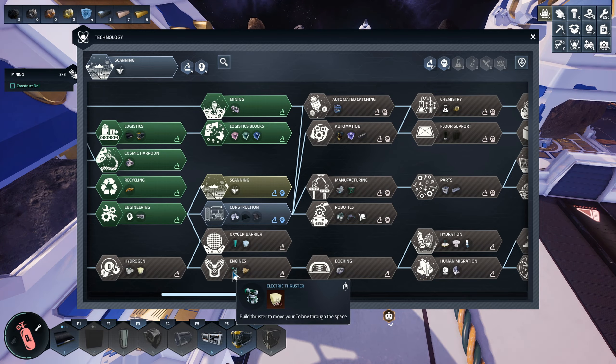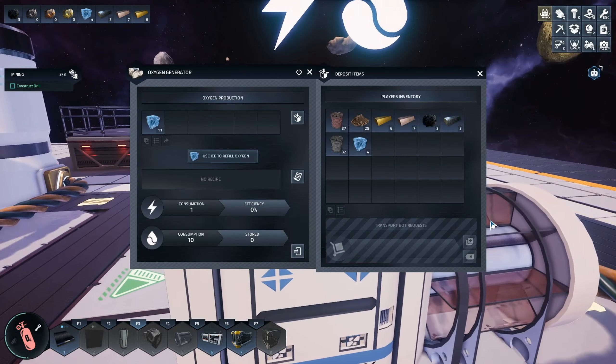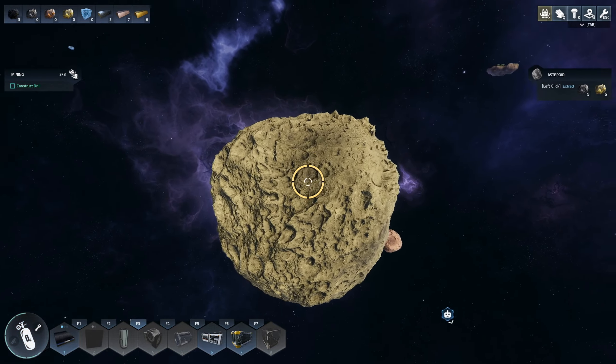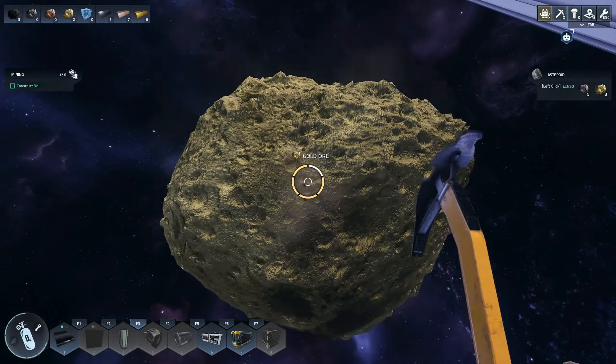A constructor device to convert bars into plates — yeah, definitely could use that. Oxygen barrier generates a barrier which restores oxygen. Electrical thrusters so we can have enclosed space — oh wait, oxygen. And forget about that. We're gonna harvest this because it's so close to our platform that it's just gonna break.